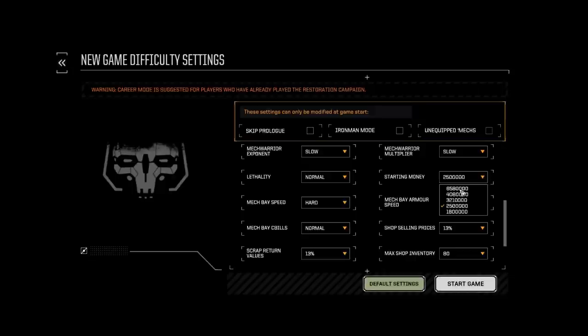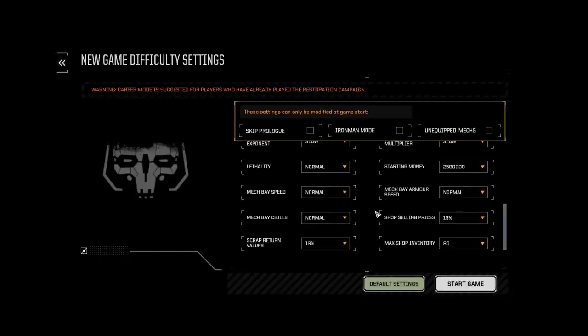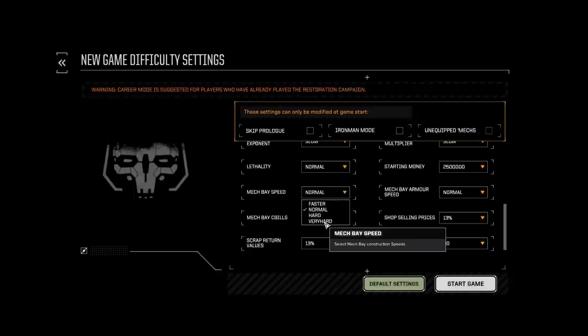Starting money: you can change this — a lot of money or a little bit. I like leaving it on the default. If you're really worried about money, set it to a lot. Mech base speed: this is how fast they can rebuild your mechs — I like to set it to normal. Who wants to wait forever while mechs are being fixed? You can set it to very hard, making sure your mechs take as little damage as possible, but setting it to faster or normal is a good idea for enjoying the game.